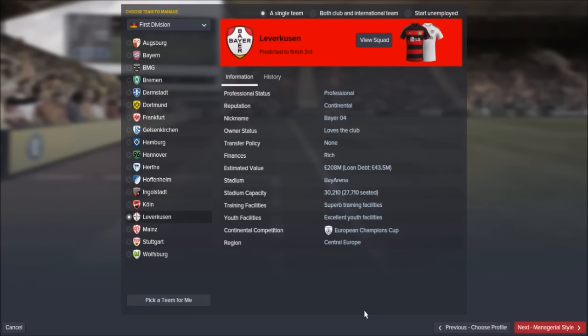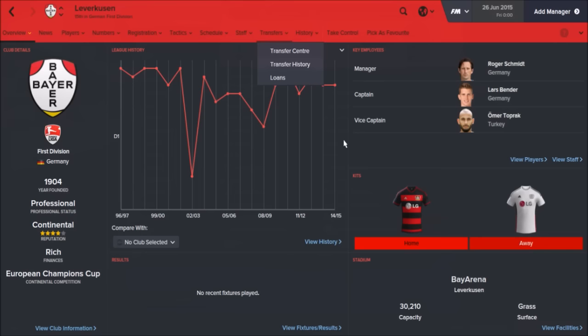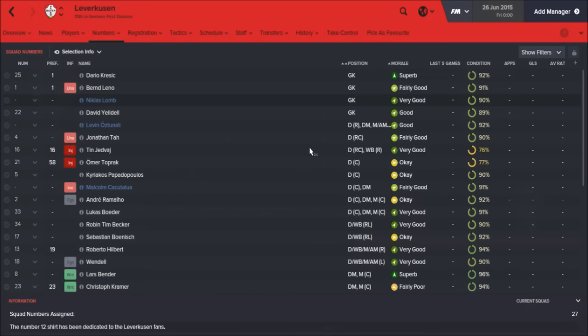The second team I'm going to choose is Bayer Leverkusen, another team that will be in the Champions League as you start your save, predicted to finish one place higher than Wolfsburg in third. Superb training facilities and excellent youth facilities, so your good players will get even better and you should hopefully get some decent regens. Lars Bender is the captain and Toprak the centre-back is your vice-captain. Again, described as rich, so you should get loads of money to bring in players. They play in the 30,000 capacity Bay Arena.